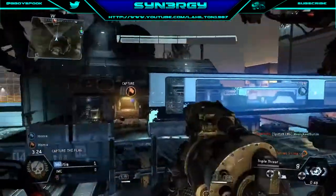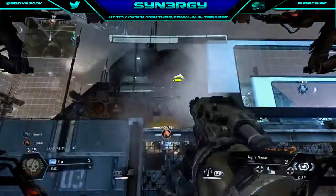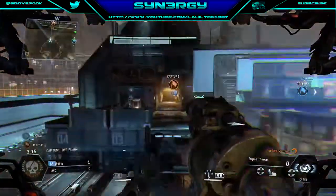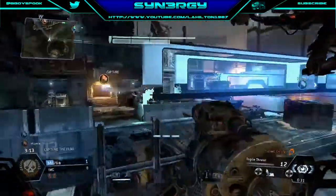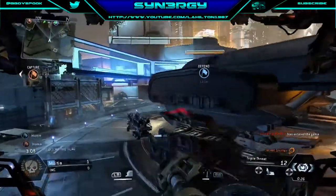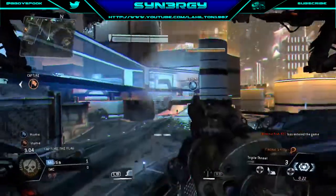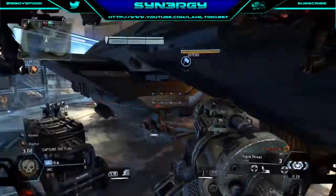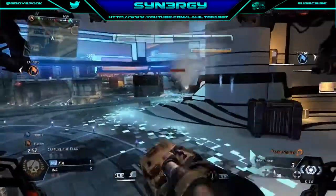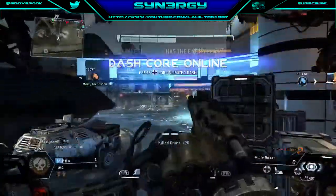I'm waiting for somebody. Is anybody going to come and get the flag? Where are you? At this moment I'm just wondering where the heavy team is. I've just noticed that it is an auto Titan, so I'm just going to power some random damage onto him. We've got some people connecting — we're not a full team in this gameplay.